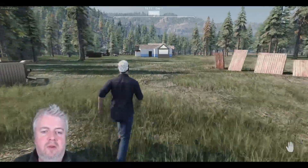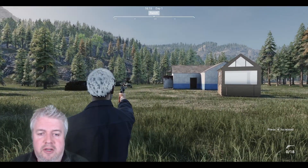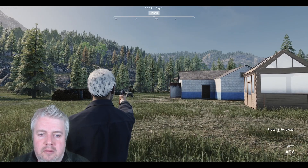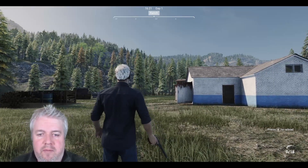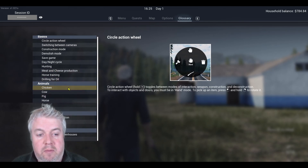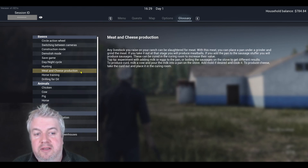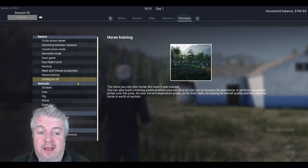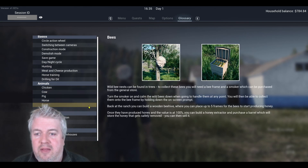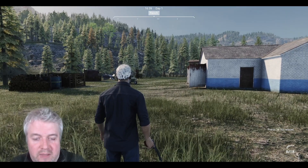I think you've seen kind of what it's all about. We have the gun — I haven't actually figured out how to fire it yet, but we can certainly aim it. There's a glossary showing what we can do: animals include chickens, cows, pigs, horse, goat, and bees. You can do meat and cheese production and sell that, trade horses, drill for oil, go hunting, and there's a load of farming machinery too. It's a big old game.